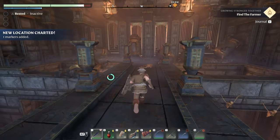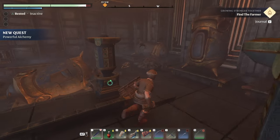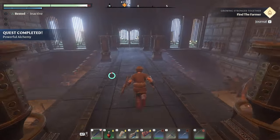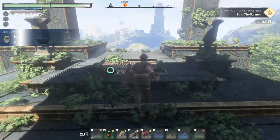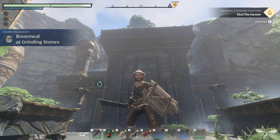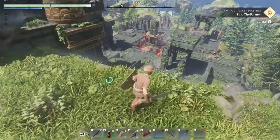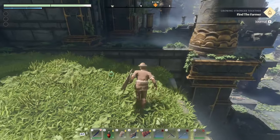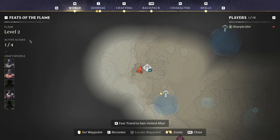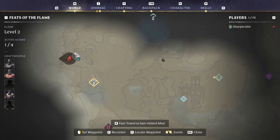Hey, come up here. Anything good up here? Not really. There's a door — just leads to the outside. Okay. Righteous. Well, that spot is cleared up. So that scavenger's cave — what is this? Scavenger's stash is right here. We'll check out that spot. Run up to the salt mines over here. And then we'll head back to base.